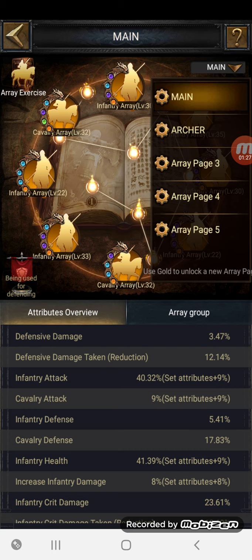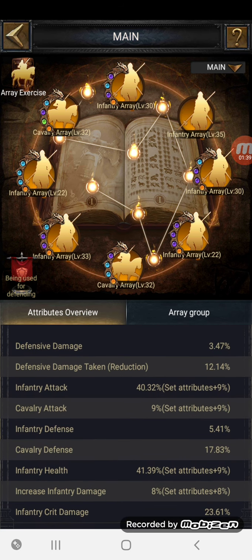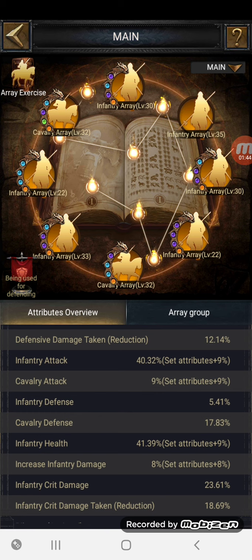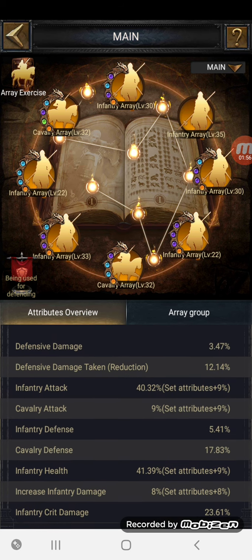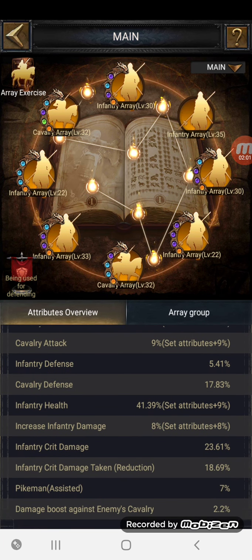The idea I wanted to share — and it can take time or money — is to focus on one main array. This is my main array right now. The stats are not too bad and are mainly based around infantry. I'll go through the arrays I've got in there and show you how much I paid, some of which I got quite cheap just by applying effort and using your head.